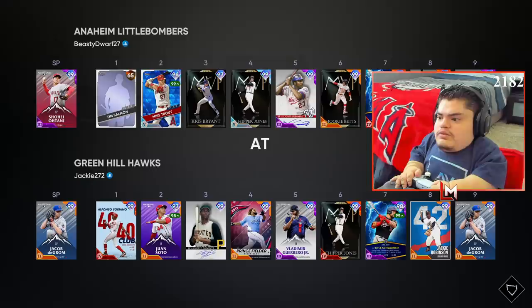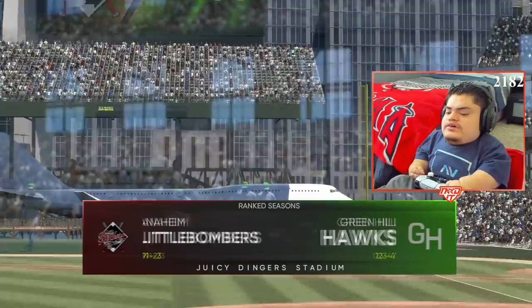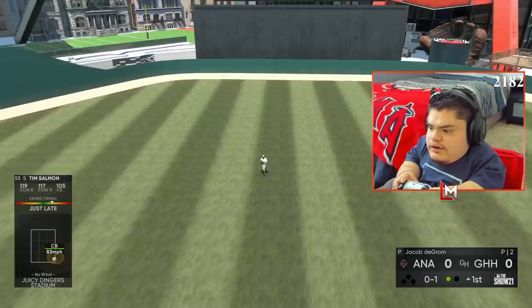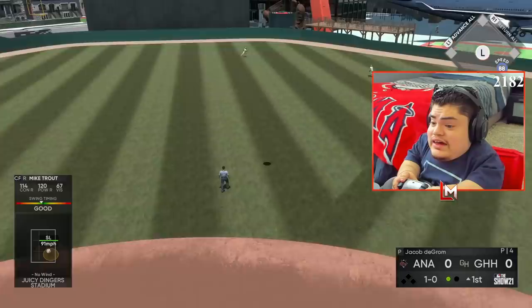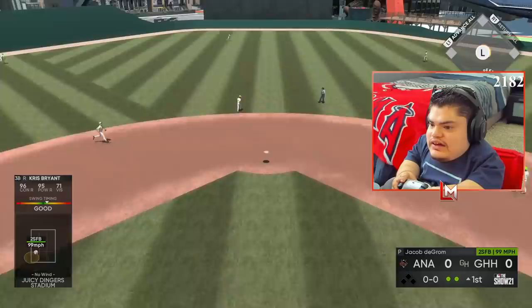We are facing Jackie 272, Mr. deGrom on the mound — it's gonna be a good game. He's got the big A in the background and he is rated 123 and 47. Tim floated one right to him — we're a little late on that. Michael's all over that, but it was super weak — that's painful. Two down. KB, show him what you're working with. I was a little late on that one — not the best of innings from your boy.